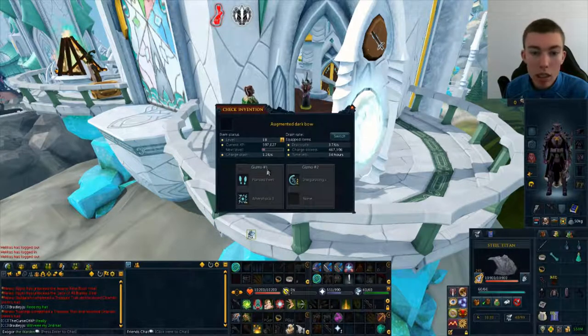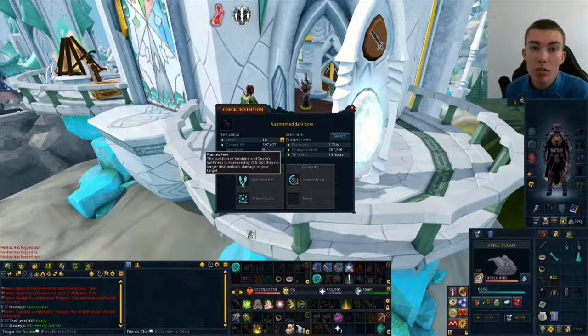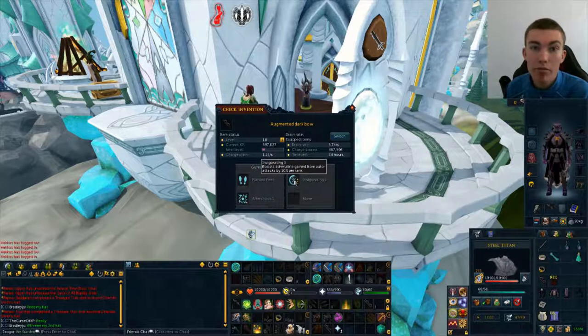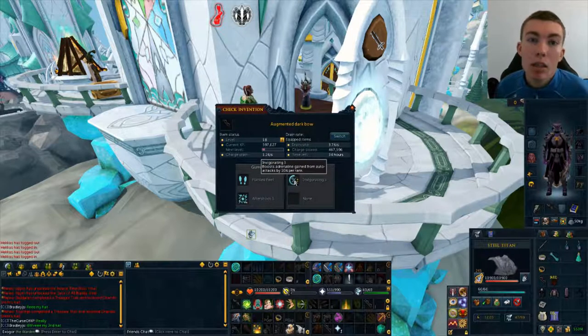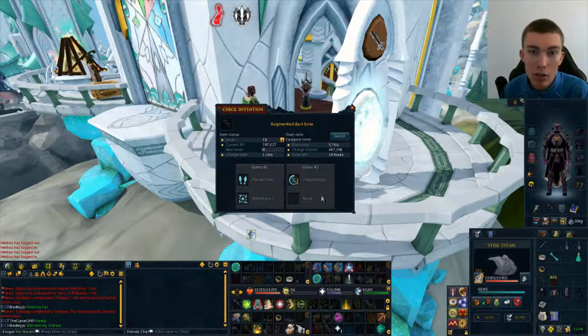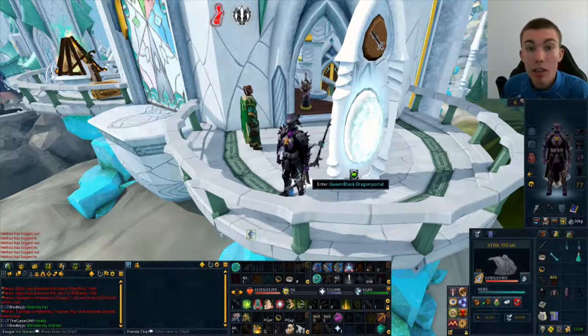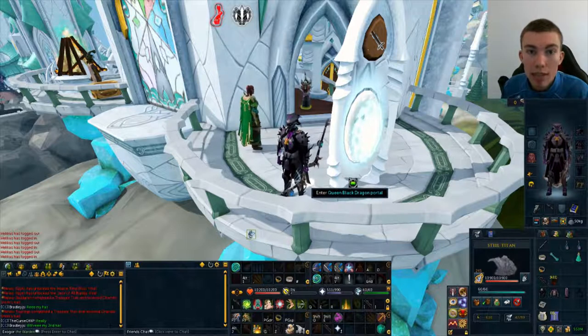On my Dark Bow, I have Planted Feet, which makes your Death Swiftness last a lot longer — definitely worth using. Also Aftershock 1 with it; I believe for this you need 3 Cywir Components and 2 Ilujankan Components to get this combination. It's reasonably expensive but definitely worth it. On the second gizmo, I have Invigorating 3, because whenever you use an auto-attack with the Dark Bow you shoot out 2 arrows instead of 1, gaining extra adrenaline. That covers all the gear and inventory setup — we'll now move on to some demo kills.